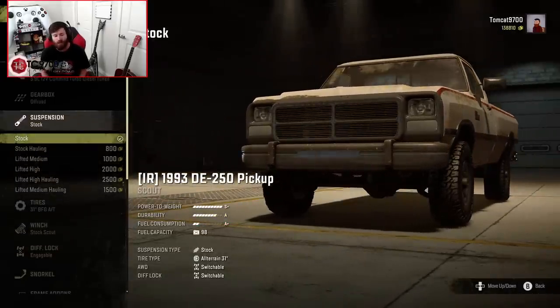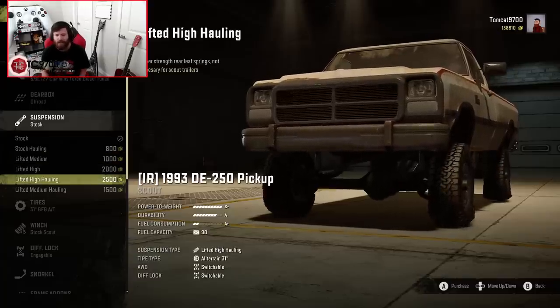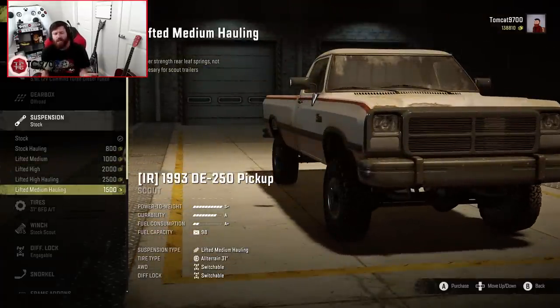Suspension-wise, you've got quite a few options available: stock, stock hauling, lifted medium, lifted high, lifted high hauling, and lifted medium hauling. You could set this truck up for hauling on any of the given suspension heights, which is really, really nice. We're going to go with lifted high hauling.